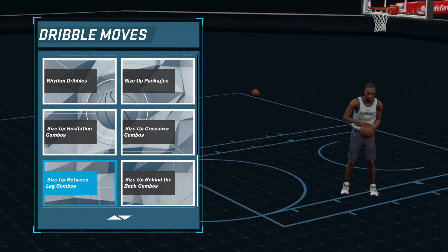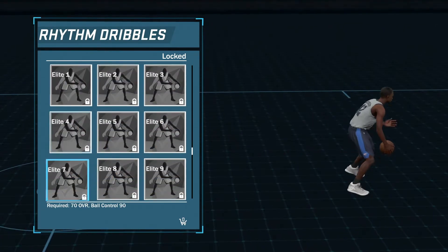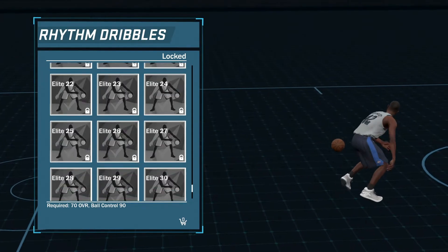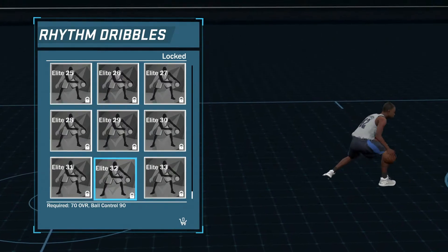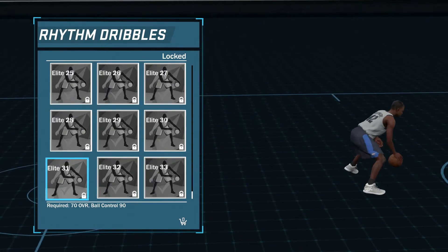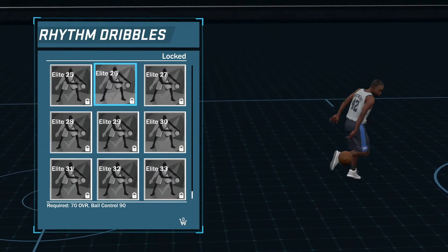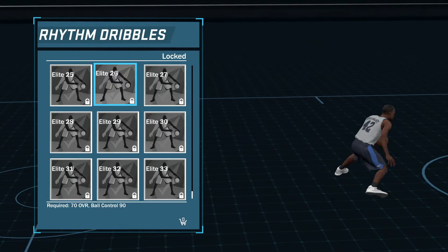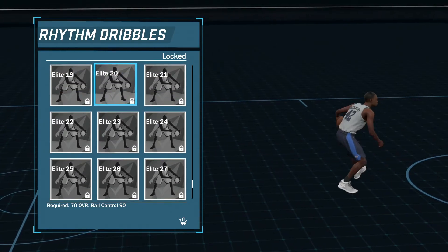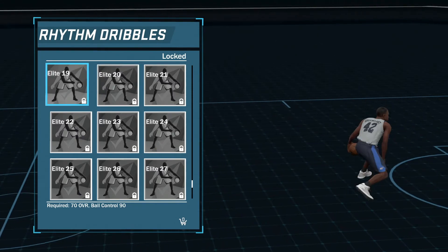You get dribble moves from all these packages, but rhythm dribbles is where it's at. Elite 1, Elite 2 — they look pretty cheesy. If you can speed boost out of them that would be cold. Elite 25, Elite 26 — these look low-key fire. They're all animations from 2K15 and 2K16, which is dope. I'm looking forward to trying them all out.